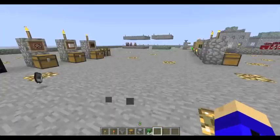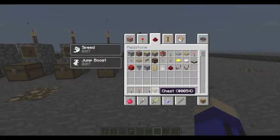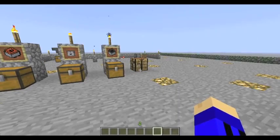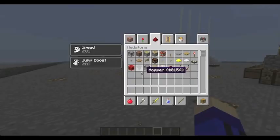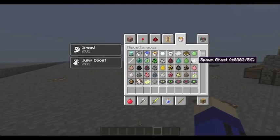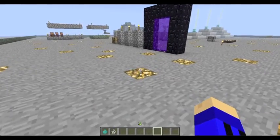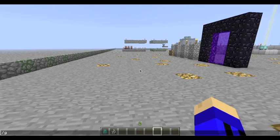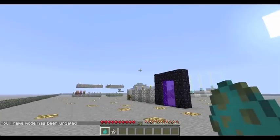So that is the dropper. Now there have been some interesting — actually some scary — additions to mobs. Basically, zombies now, if you spawn a zombie in daytime — you have to be in normal mode to do this — they've made skeletons and zombies harder to kill. Now in daytime, when zombies burn, they'll basically set you on fire.